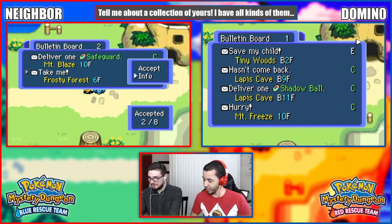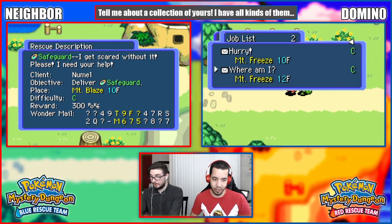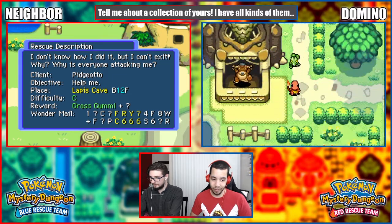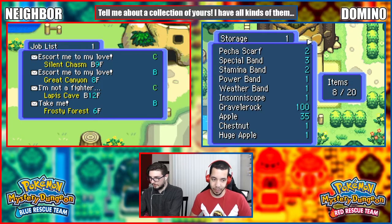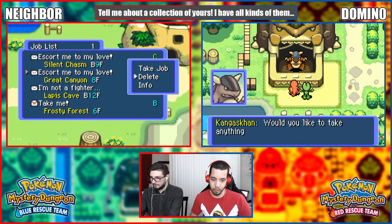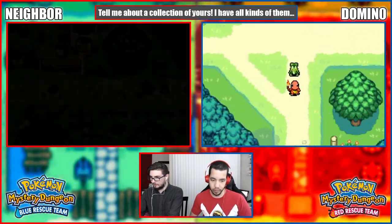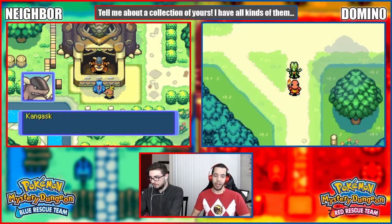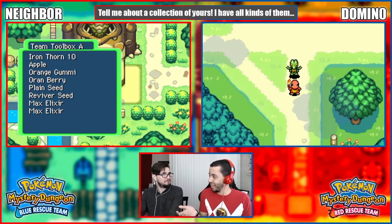You have a B rank - oh, that's an escort. Mount Freeze, it's only to the third floor. This goes to the 12th floor, I need more apples than that. Mount Freeze hates me. Okay, I'm going to Frosty first for that one mission. All right, I guess I'm heading to Mount Freeze, you're heading to Frosty Forest. Remember to unmute - yes, of course I did. We're back!